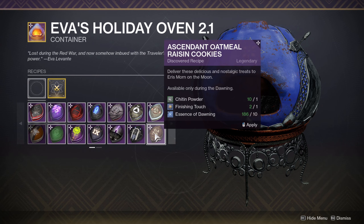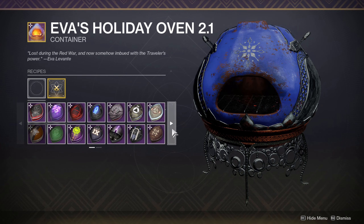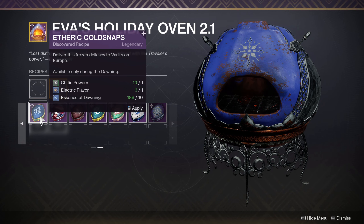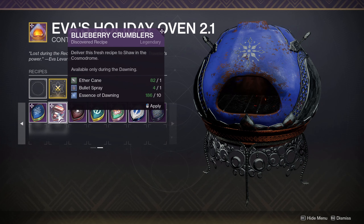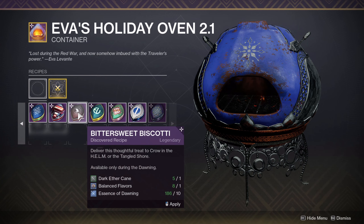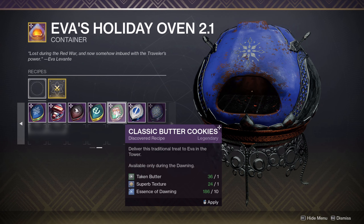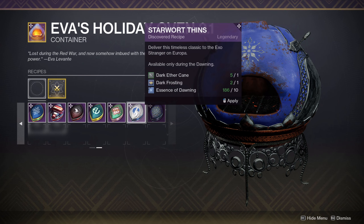First up we have Ether Cane and Delicious Explosion. Next we have Cabal Oil and Flash of Inspiration. We have Cabal Oil and Null Taste. We have Vex Milk and Bullet Spray. We have Ether Cane and Personal Touch. We have Ether Cane and Perfect Taste. We have Vex Milk and Impossible Heat. We have Cabal Oil and Sharp Flavor.